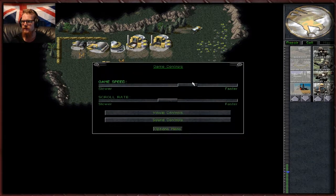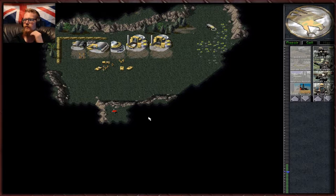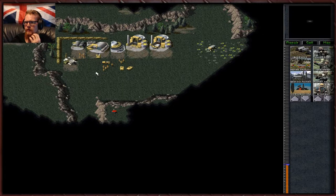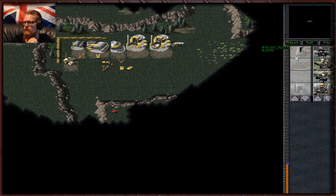Let's dial up the speed a little bit. And my god, it is so hot here today, guys — ridiculous. We really can't afford to lose that medium tank. We have our radar tower now, and we certainly do have low power. We're going to want to crack out some Orcas as soon as we can.